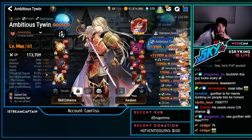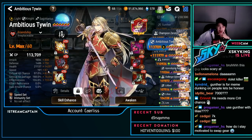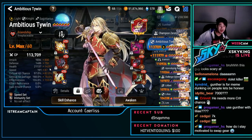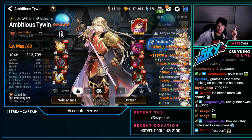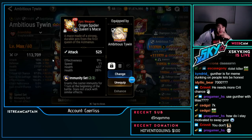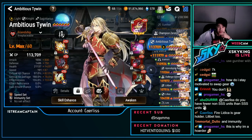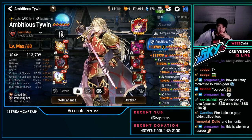A.Tiwein — sort of a pseudo-hybrid build, lower on the damage side: 1.4k defense, 21k HP, 191 speed, 97% crit chance, 155 effectiveness. Really nice A.Tiwein. The necklace has crit chance, health, effectiveness, defense, and crit damage — all really solid subs for him.